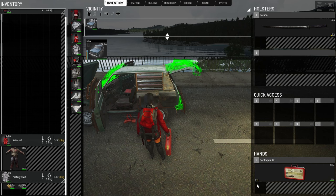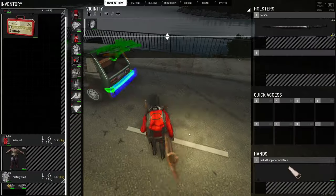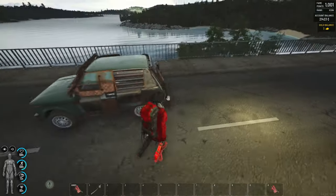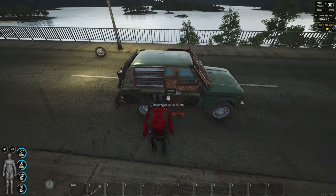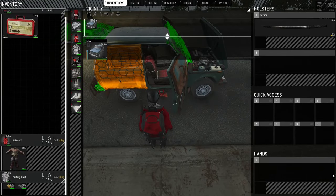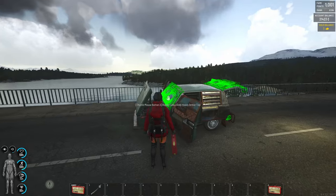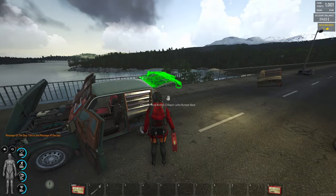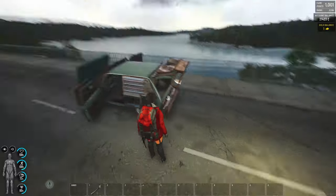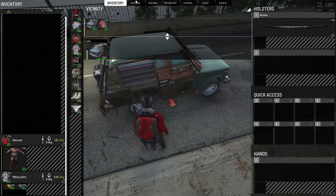We can remove the kit and put it back to check the other wheels. To check the other side, we move to the second side — and we can see the wheels on this side are okay, so we don't need to repair them. Only this side needed work, the top and this one here. In this case, we used all 20 of 20 repair kits, but now we are really sure that our car is fully repaired.